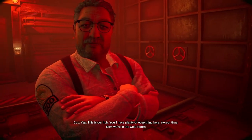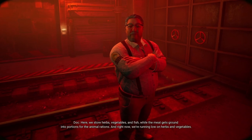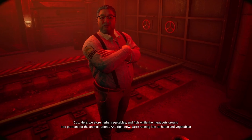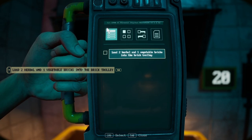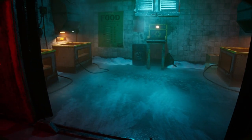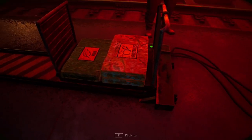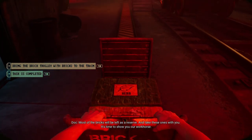It's quite spacious here. Yep, this is our hub — you'll have plenty of everything here except time. Now we're in the cold room. Here we store herbs, vegetables, and the meat gets ground into portions for the animal rations. Right now we're running low on herbs and vegetables. Got the hint? Get to it. You can find the instructions in your PDA. I do have limits to my patience. Most of the bricks will be left as a reserve — take these ones with you.